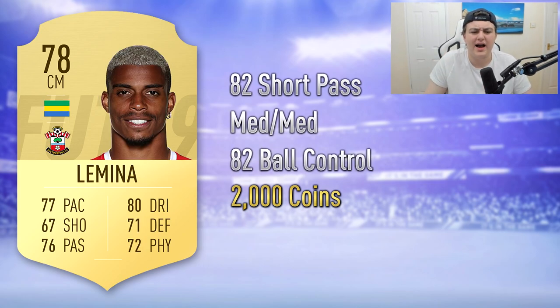Next up is Lemina, who's been at Southampton for about a year. He's a 78-rated centre-mid or CDM. He used to have a great factor of being Gabonese, giving a link to Aubameyang — now Aubameyang plays for Arsenal, which changes things a bit. In-game he's got 82 short passing, medium-medium work rates, and 82 ball control. I'm predicting him around 2,000 coins. He's got really good dribbling and pace, and being tall and strong is a decent combination. He feels really good and I've used him in previous FIFAs as a go-to starter CDM.